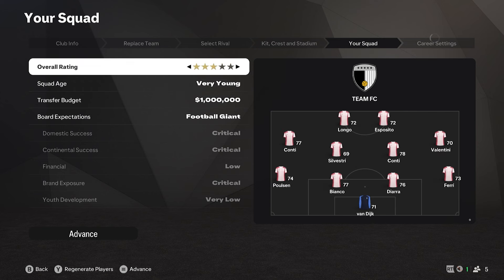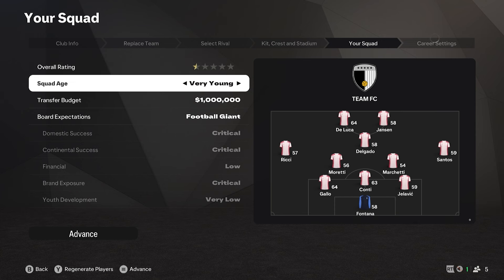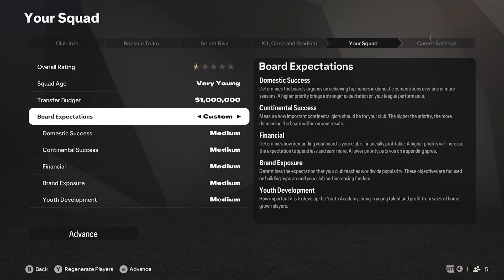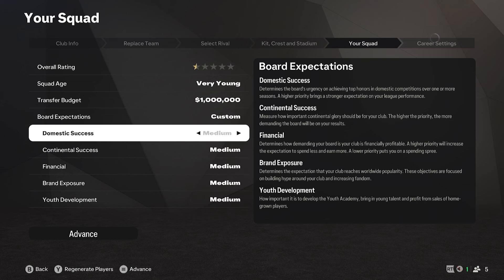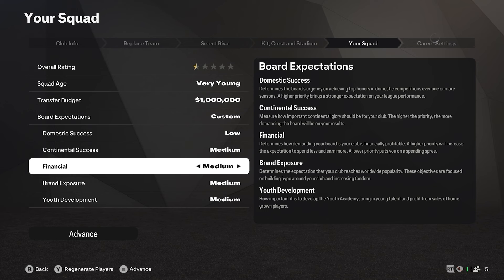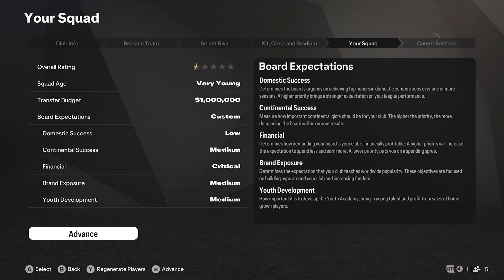Or you can make it as hard as you want — literally go with half a star and very young players. You can give yourself whatever transfer budget you want, a lot of zeros or not so many. When it comes to board expectations you've got a few options: small club, youth focus, domestic, and a few others, or you can go custom and decide — maybe skip domestic success to start but make a run in the continental, or be very strict with the budget.